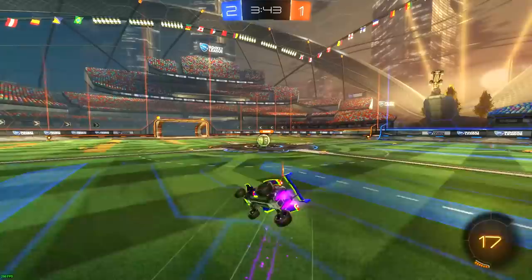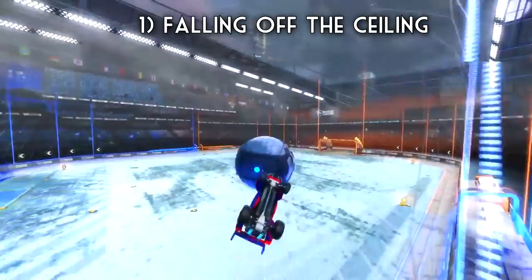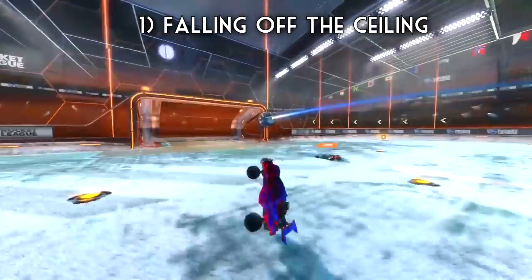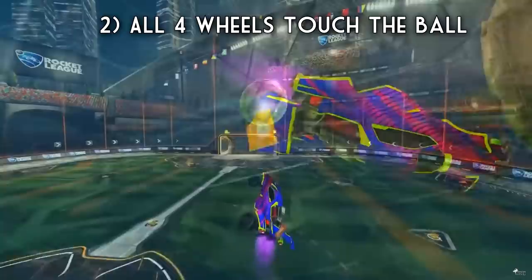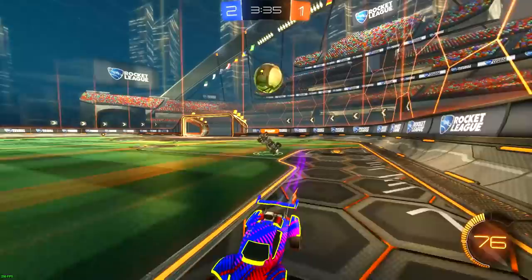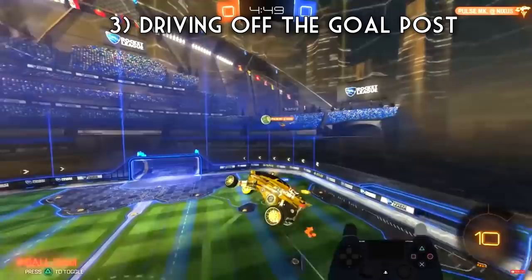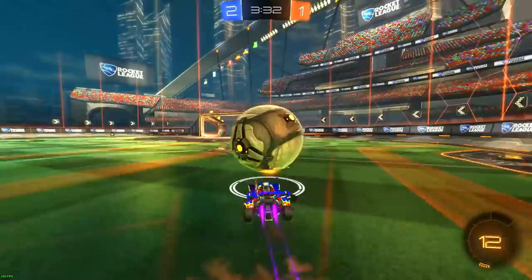So far we only know about three ways to get a flip reset: falling off the ceiling, getting all four of your wheels to touch the ball midair, or driving off the post of the goal. And some players have gotten creative and gotten all four of their wheels to land off of another player's car on purpose to get their flip reset.